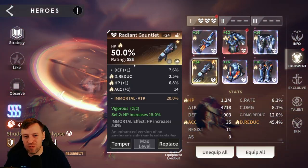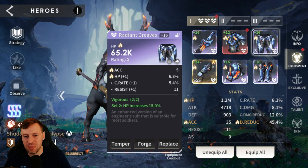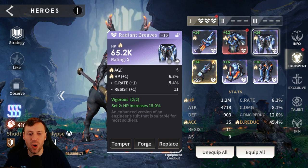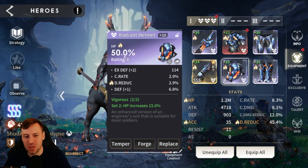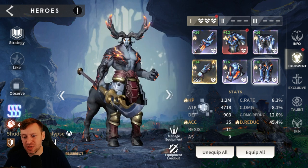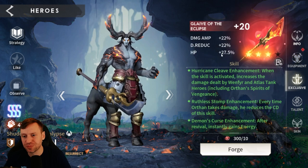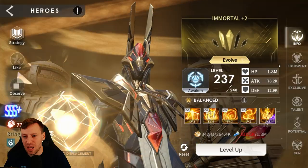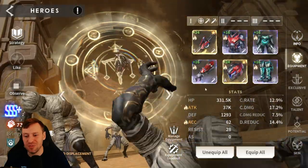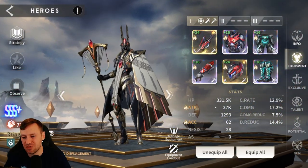We'll kick off with Orthan — he's in a triple Vigoria set. Substats we're looking for are HP, accuracy, and damage reduction. Accuracy is good for waves and arena. HP percentage on the gloves, some damage reduction there, HP percentage on the helmet, and damage reduction on the boots. He's sitting at a whopping 1.2 million HP, 35 accuracy, and 45% damage reduction — plus 20 on the exclusive — talents down to six.